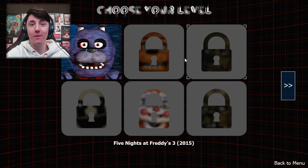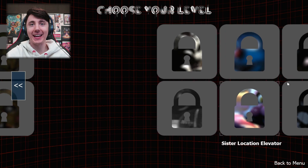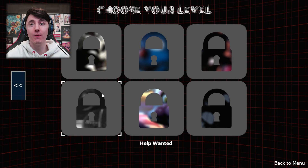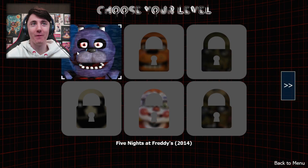So there's FNAF 1, 3, 4, 5, this location, 6, back alley, Mike's house, Pirate Cove at home. Oh my God. Okay, let's do FNAF 1 first.